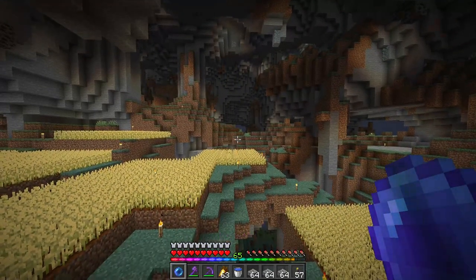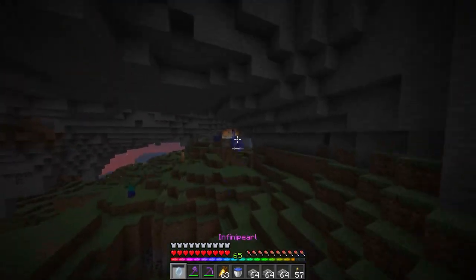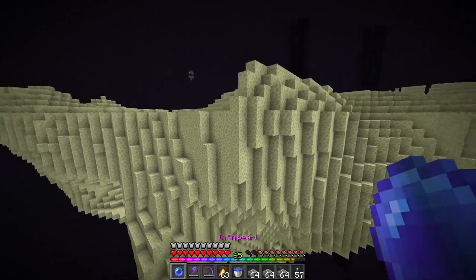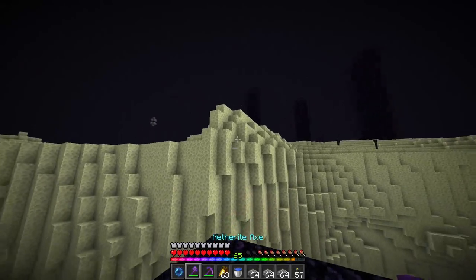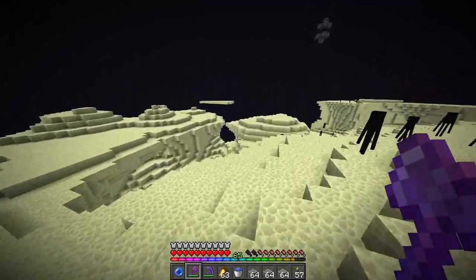Now all I have to do is run back over to the Stronghold for like the fourth time. It was so much quicker - I just jumped to the portal, it was like five seconds, and then I was here. That was wonderful, why couldn't it have been like that before? Anyway, we're just going to pearl up here, and our gateway is up here.